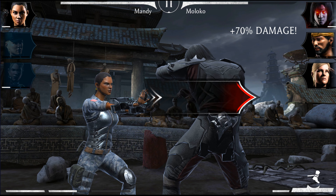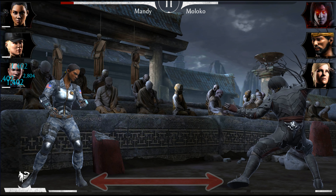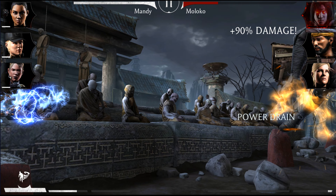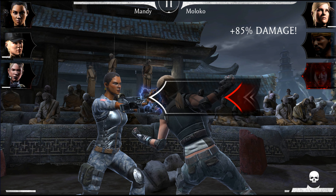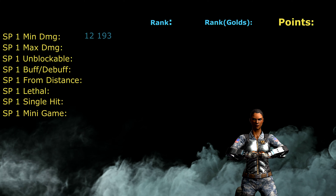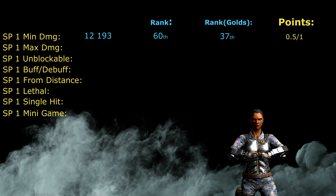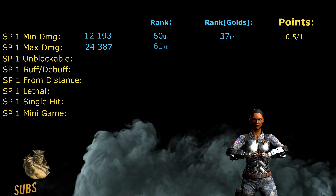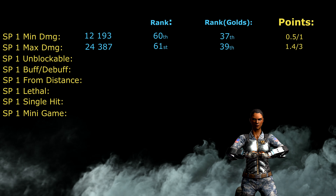Special 1 is called Plasma Burst. It can be completely blocked by the opponent, has power drain as a debuff, can be cast from distance even at long range, is lethal, consists of only one mini hit, and has the horizontal or vertical swipe as its mini game. The minimum damage is only 12,193 — ranked 60th in the game and 37th among Gold characters. The maximum damage is just 24,387, the 61st highest overall and 39th among Gold characters — really disappointing damage.